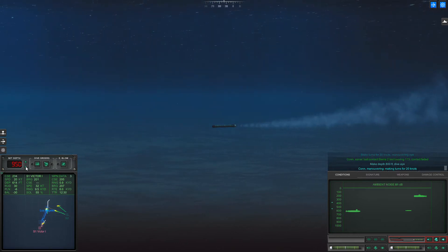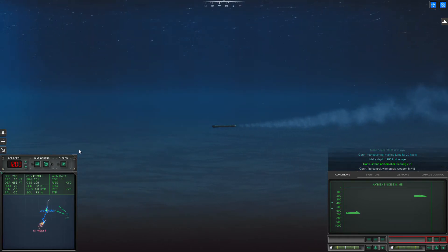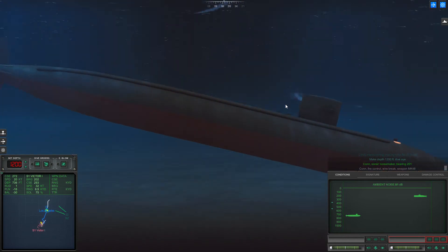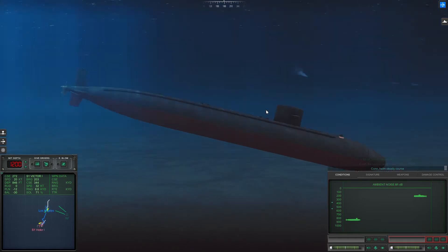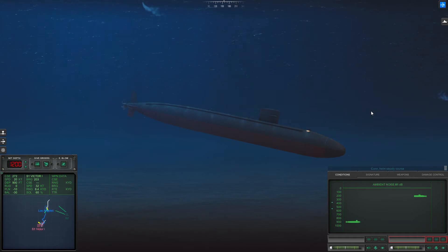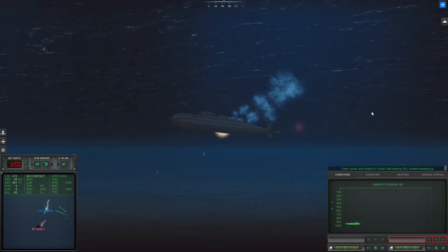Con maneuvering, making turns 420. Make depth 1200 feet, dive. Con sonar, noisemaker bearing 201. Con helm, steady course. Con sonar, lost contact Sierra 1, last bearing 203. Contact breaking up.